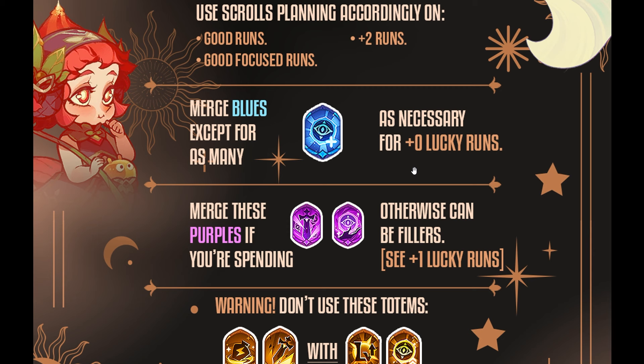Merge your purples if you're spending; otherwise they can be fillers. We've had some very solid runs with purple fillers — it can work out with some RNG, though it does take a long time. You're going to start with a baseline set of collections, and as you continue doing your six runs every single week you'll get more collections over time. The stronger collections are built over time, especially as you're putting in the legendary totems with the 20, 40, 80 progression.